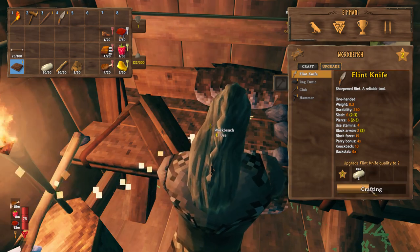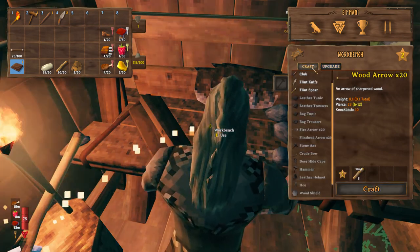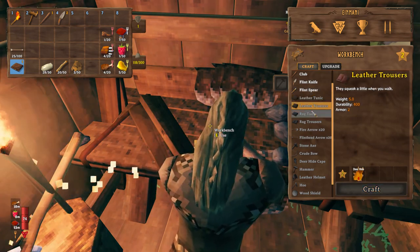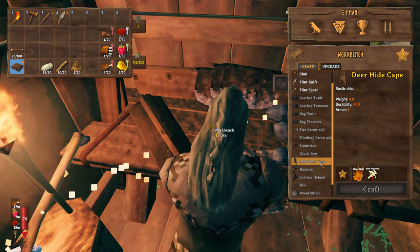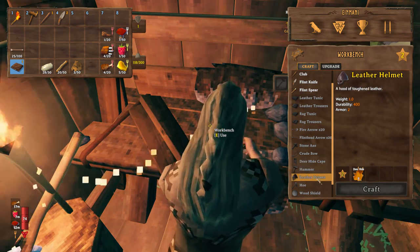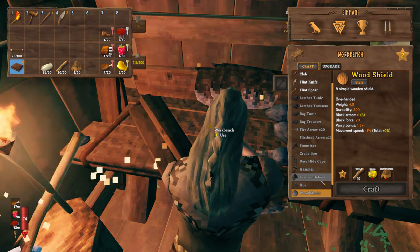Let's upgrade. We need a level three work station, so we can't do that. Let's see what it would take for leather - we need six, twelve, sixteen, and five. Do I want that or do I want the helmet? I'd like to eventually get both of them. Wood shield - we don't have enough for that yet, but we do have our knife, so I'm happy about that.